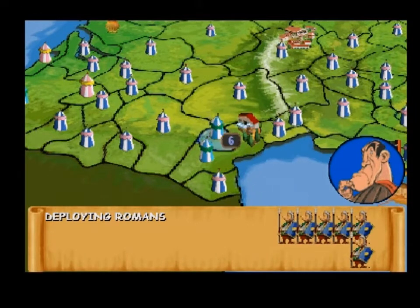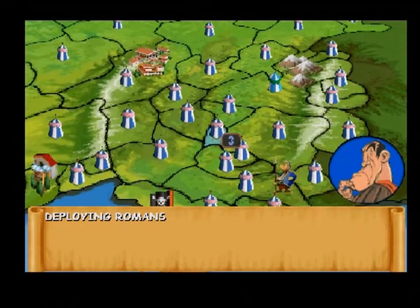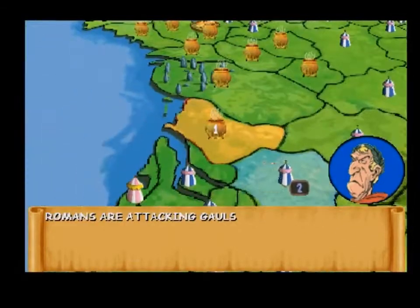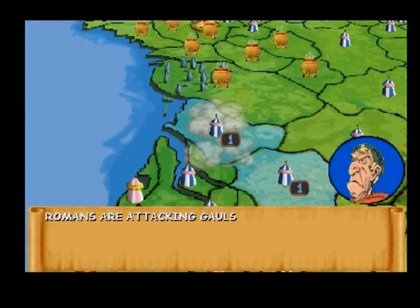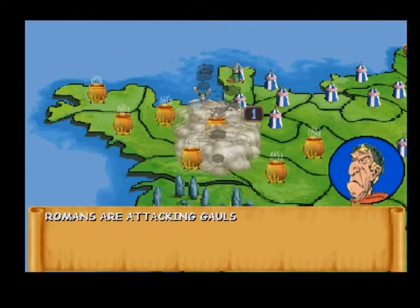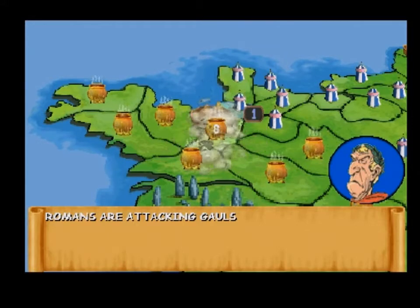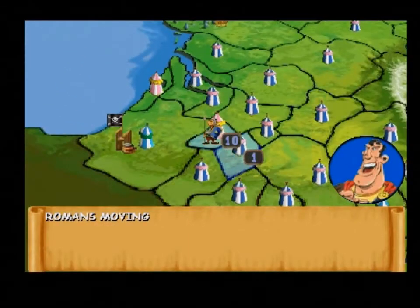Right the way down there apparently. Oh, that's not good. Caesar's invading us and he's kicked us out. Oh, he's actually attacking the village. We lost two goals there. That's a bit annoying.